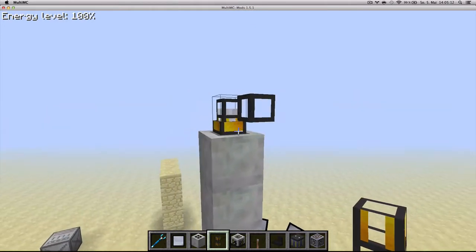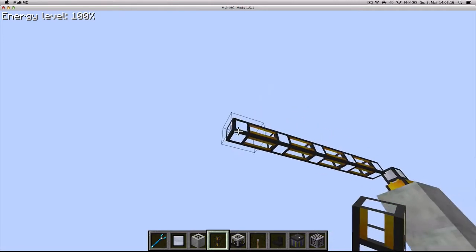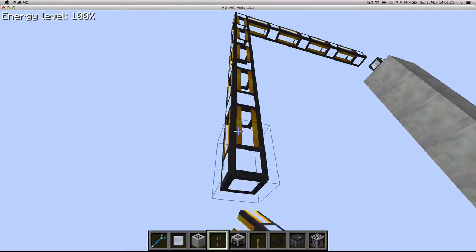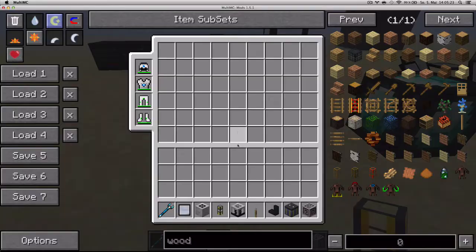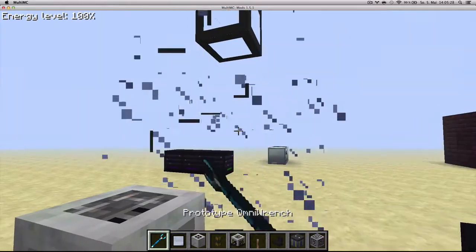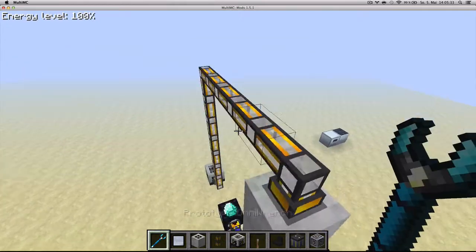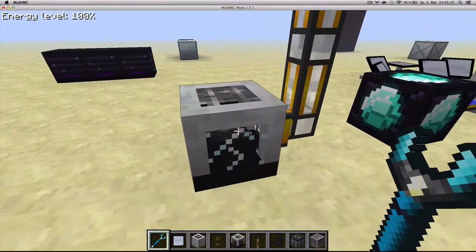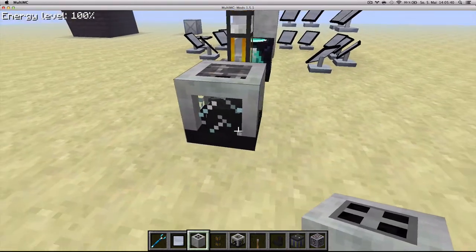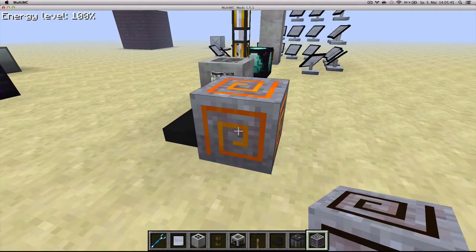What can you do with this boiler? How can you convert this steam to energy that you can use in factorization? That's what you use the second block for, which is the steam turbine. You just connect it to a source of steam and then it will begin producing energy. As you can see, the fan is turning. I'll connect a furnace heater and you'll see it lighting up.